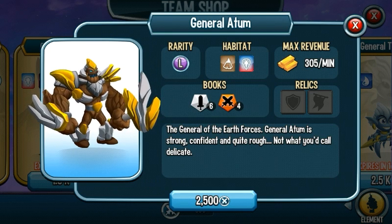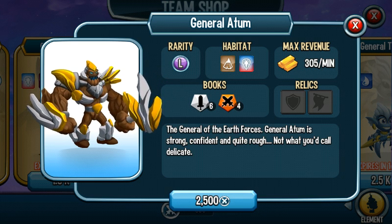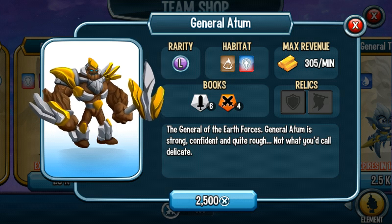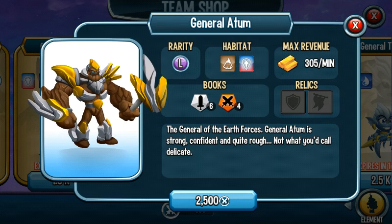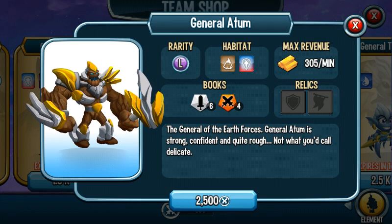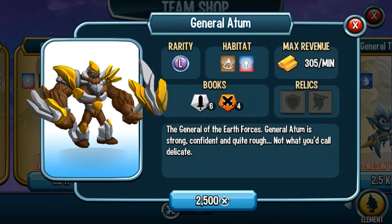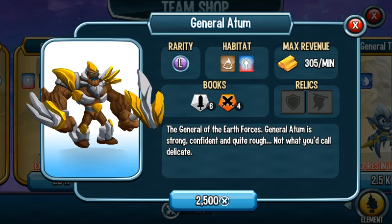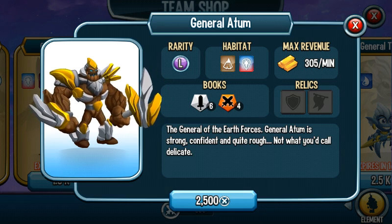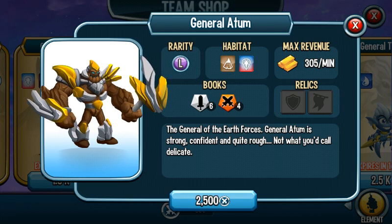General Tom used to be one of my favorite monsters but now I have too many good attackers and he's become overrated. Still, if you want to purchase him, he has a very heavy single-target attack, Armored Troops which gives a big shield to all allies, and Earth Offensive which is a multi-stun. His last skill kind of gives double lives and a big shield.